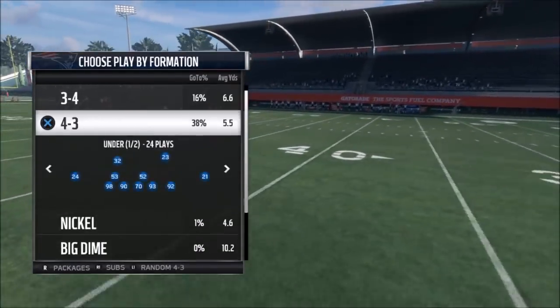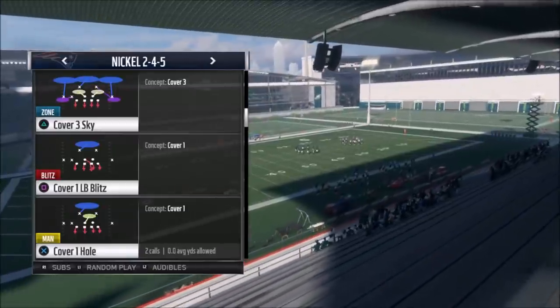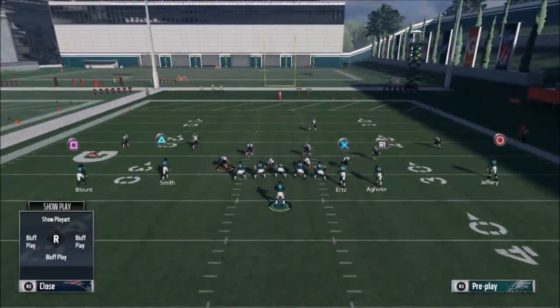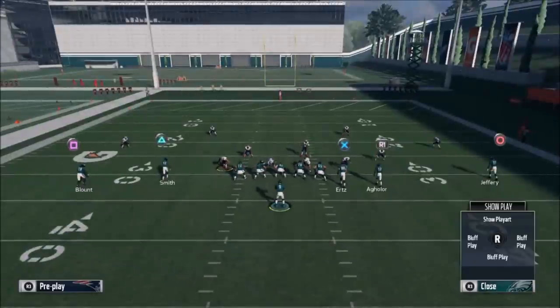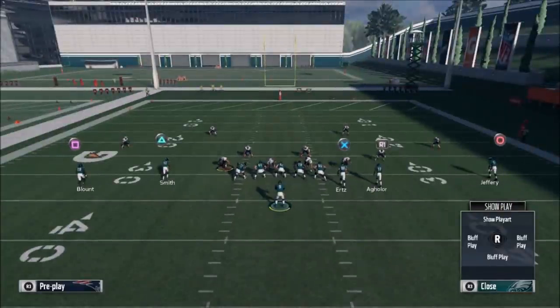Here's the cover three sky. A lot of people base align this and it almost looks like a cover two or cover four because the safeties are back. When you do your pre-snap read — they call it a shell — this looks like a cover four shell or a cover two shell based on how far back the cornerbacks are. Based on the ratio of where the cornerbacks are to the safeties, I'd say it looks like a cover four. Once I hike the ball I want to be looking at my two safeties and my corners — in cover four they all drop back.